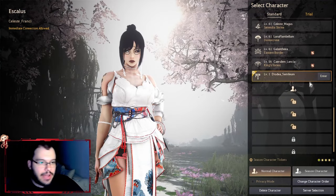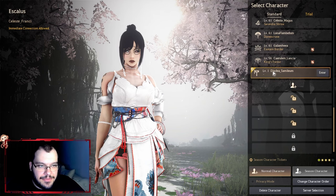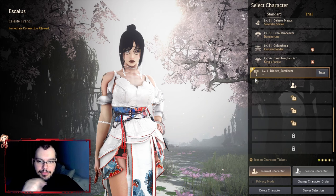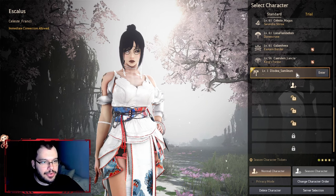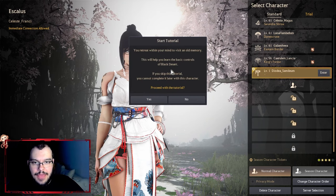Once the character is created, you'll see it has a yellow border if it's a seasonal character. In case you forgot whether you checked the box, you can verify it afterward by looking for that yellow border. Then just enter.